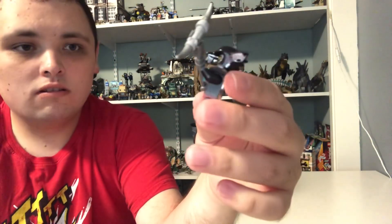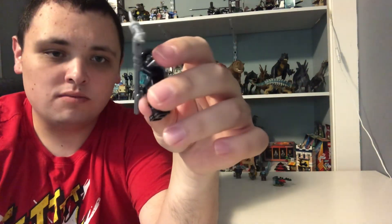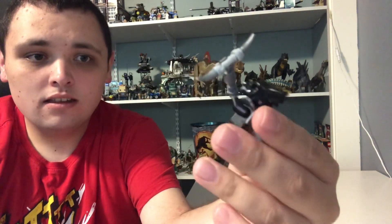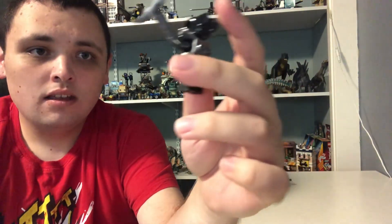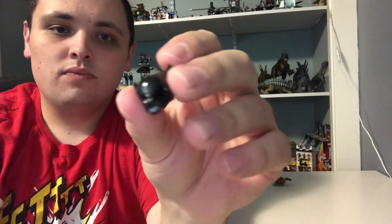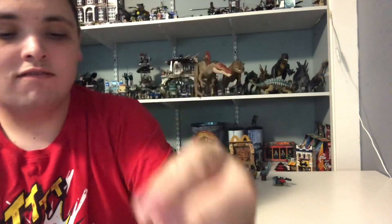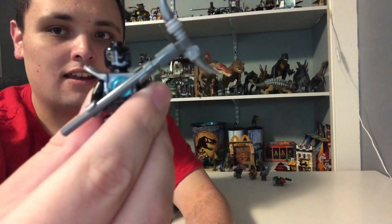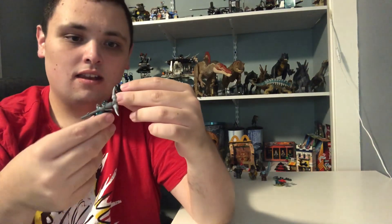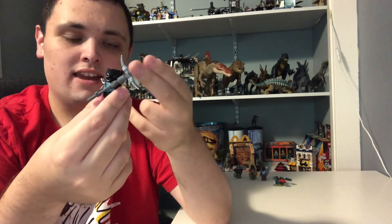First we got a Wolf figure here, from the Wolf tribe of Chima. He's got black fur with gray hands and some printing on him. All Chima characters have these animal heads, which are actually the heads from the show. He's got two different faces here, a normal face and a marked face, which you can't see because it's covered by the animal head.